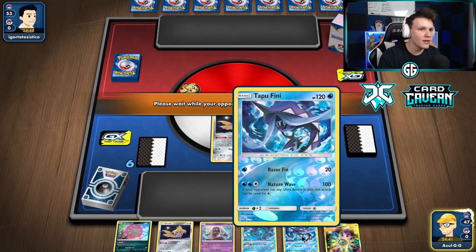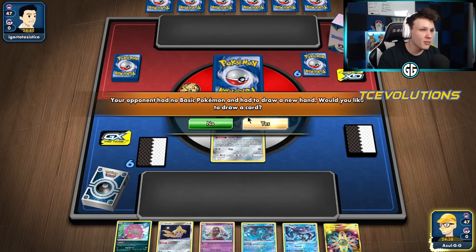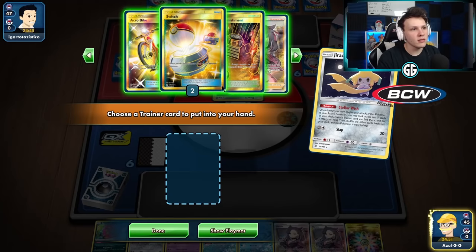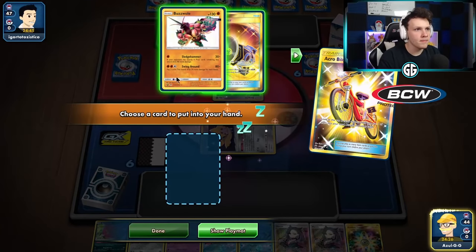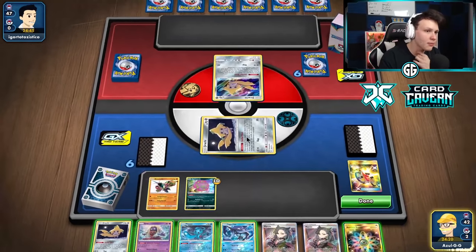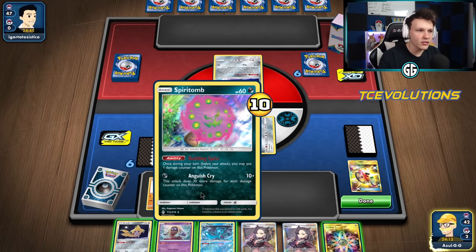Tapu Fini is already in hand ready to go. This deck plays Marnie which we want to use to pressure opponents into putting two-prize Pokemon in play. We want to put Oricorio in play. Let me think about the salvage — already have a Marnie, probably going to draw a Switch card, so go with the Acrobike to try and find another Spirit Tomb. Buzzwool is definitely the way to go in this matchup as a pretty good attacker.